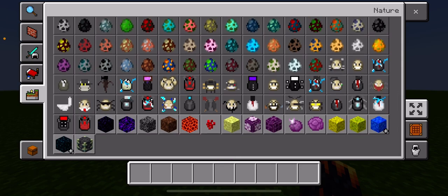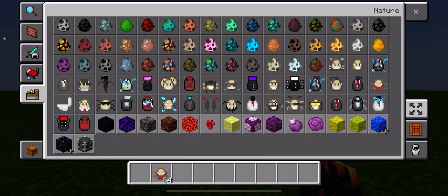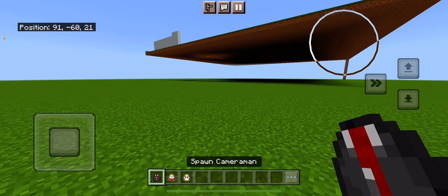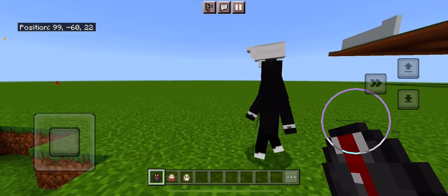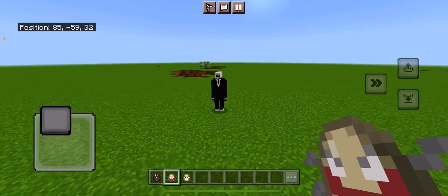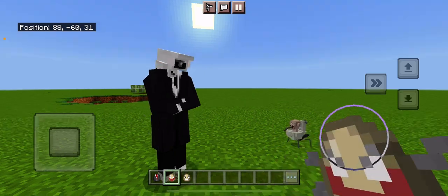We do have a few new Skibidies right here. We're gonna get the parasite — they got a new egg model for him, I like that. I'm also gonna get the Skibidi Toilet because they added new textures to him. We're gonna get a cameraman for the parasite. They did remodel the eggs, if you haven't noticed. This is a regular cameraman here and we're gonna get him parasited.